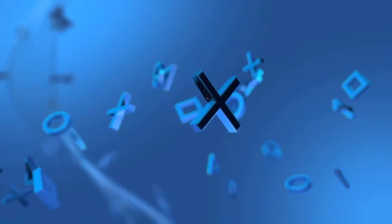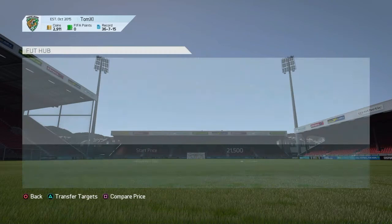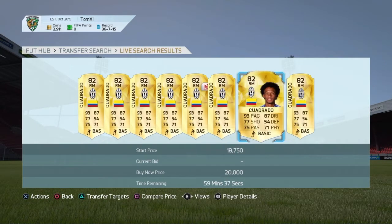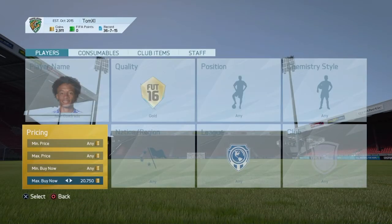The next method: players like Quadrado sell for around 20k — as you can see there are two on the market for 20k. So basically, if I sold them for 19-point-whatever k, I would lose a couple of hundred coins to the EA tax, so you have to put the filter on to account for that.